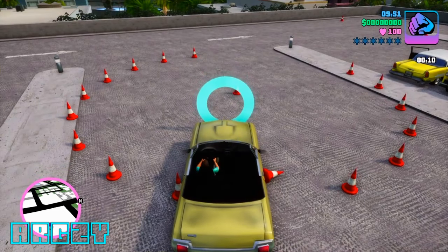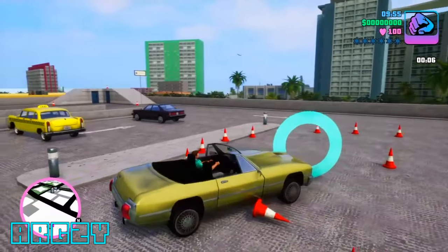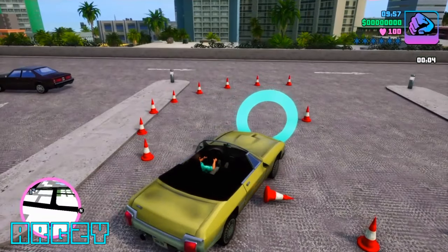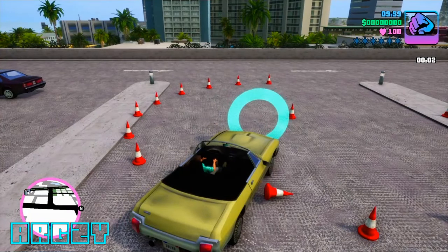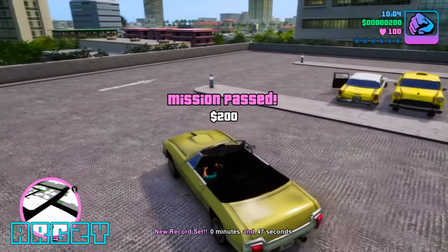It's basically the game's coding, and I knew this would still be available because it was in the old version of the game, and they didn't really do much work on it, so exploits like this are still available. This is without using any cheats. On zero seconds, you go into the checkpoint, and the first time you earn $200.